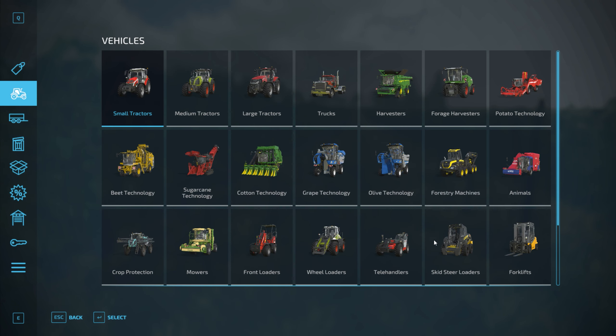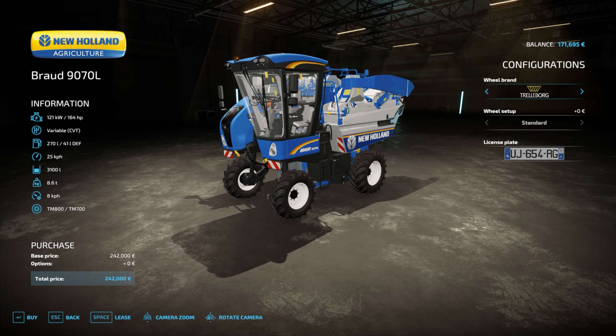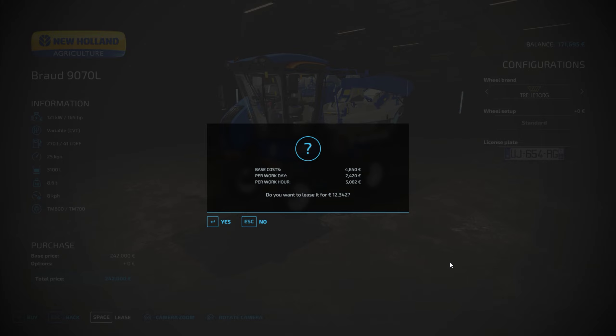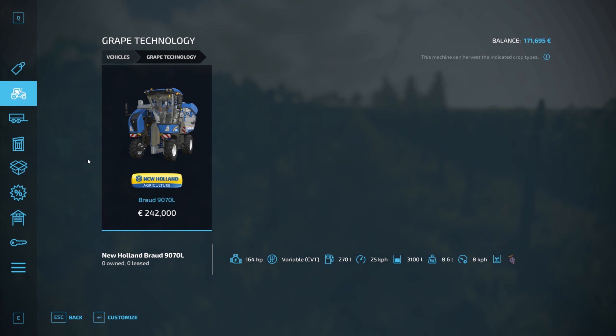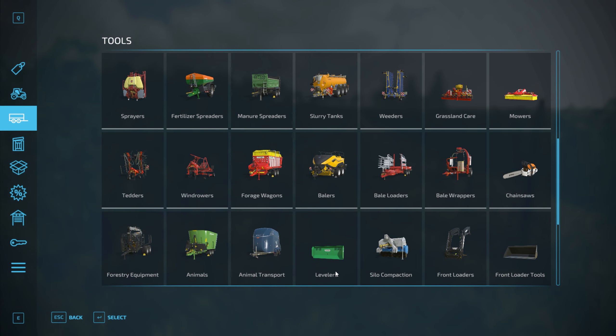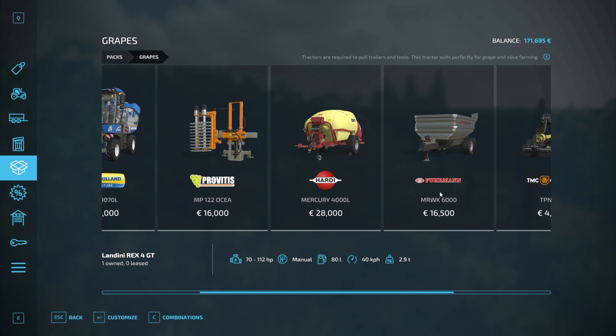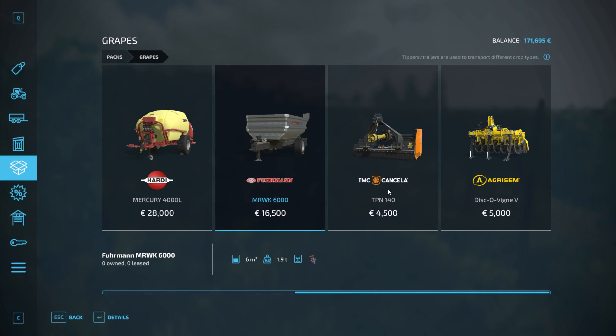First of all we need some grape technology. We're going to need to lease this — we can't afford to buy it but we're saving our money. So let's have a look how much it's going to cost us. Quite a lot — 12,000. That's quite expensive for not many grapes. And then we're going to need something to transport the grapes in. We've got the grape harvester here, and here's a trailer for it. We can lease that as well. It goes on a normal tractor — maybe we can use the Landini with it.